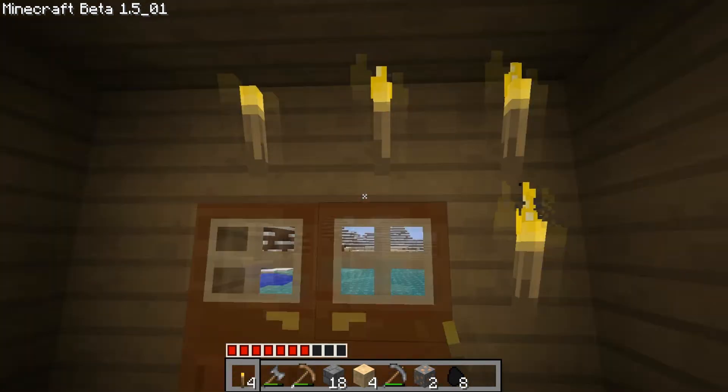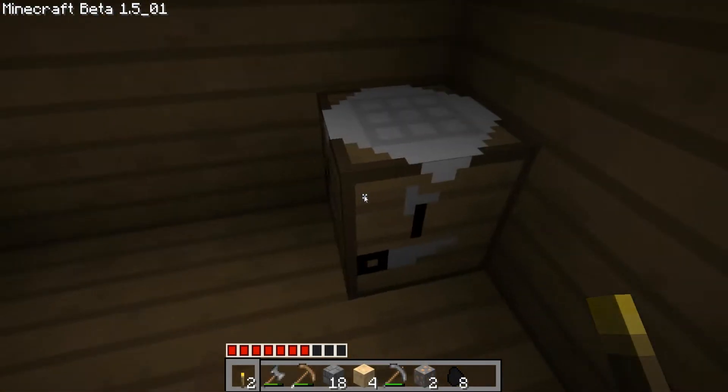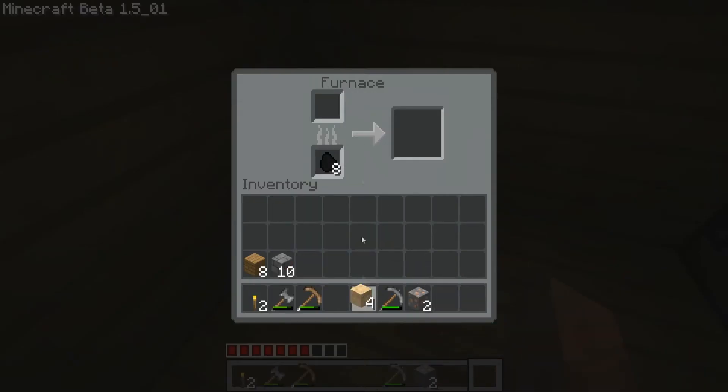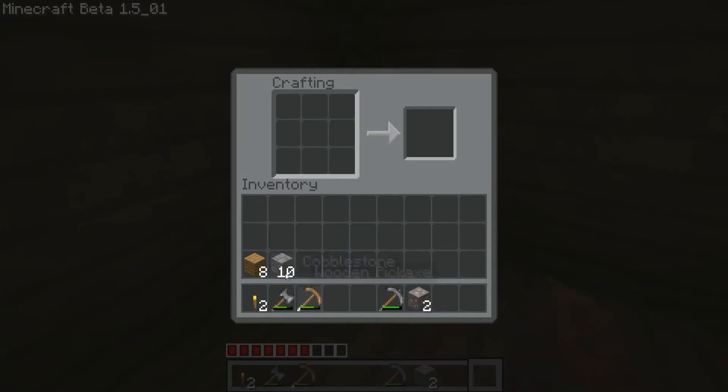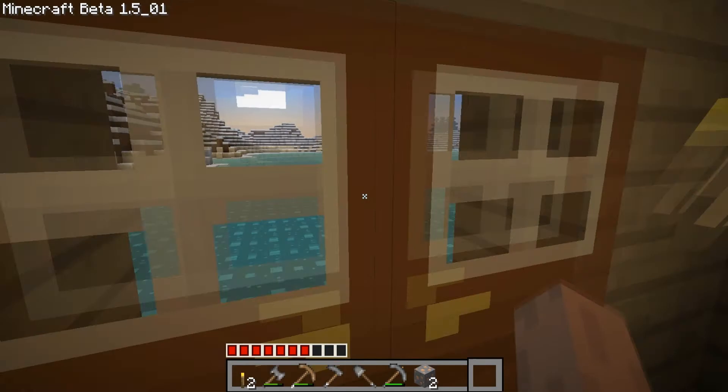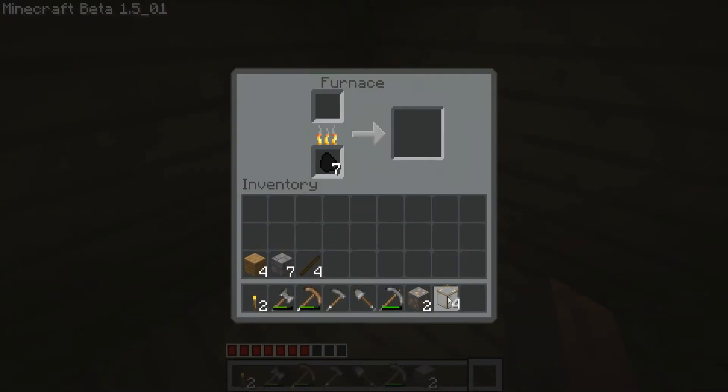I'm going to go in and lay out some torches. Time to make a furnace. There's my furnace — time to lay it down. I'm making windows. And while that's doing that, I'm going to make some objects. It's nighttime now. Got my glass and I better go get my coal out. Put these torches down — since I was going to replace them with the glass windows anyway.